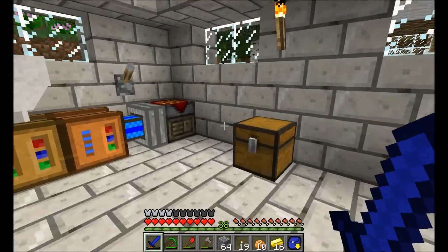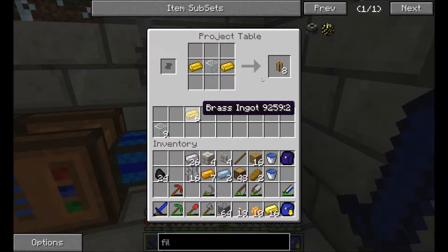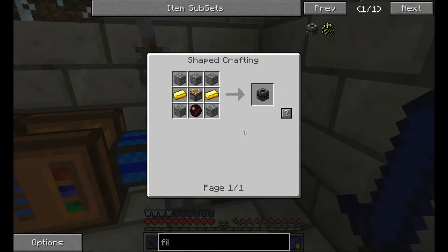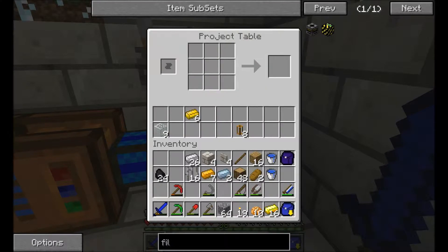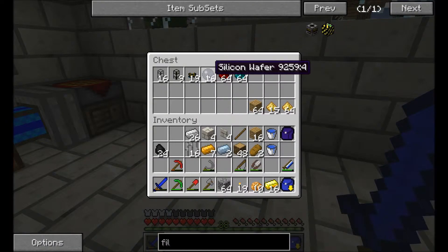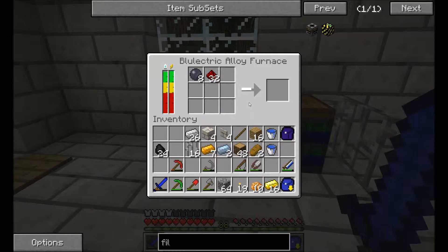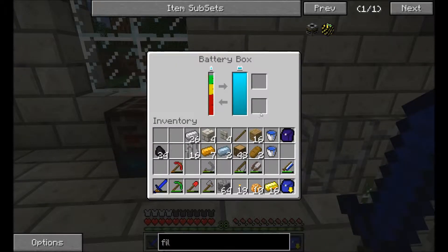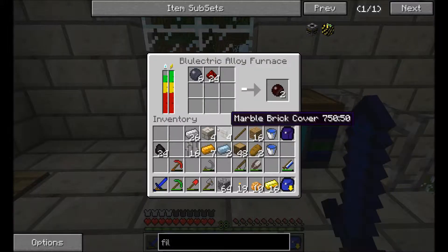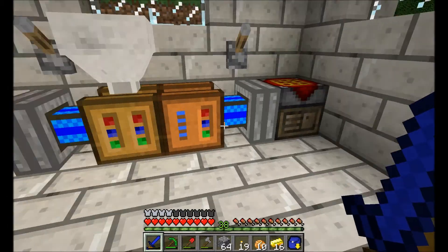First off, we're gonna need some pneumatic tubing — a bunch of those. Then we're going with a filter, also from Red Power 2. We need these red-doped wafers, which are silicon wafers with redstone processed in an alloy furnace. Let's try out this blue electric alloy furnace we set up earlier. I've got some wafers and redstone, so I'll throw them in — it drains energy from the battery box, which is charged thanks to our solar panels.